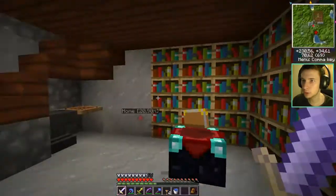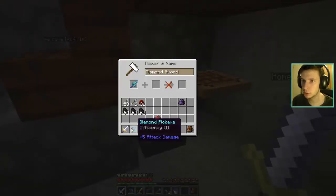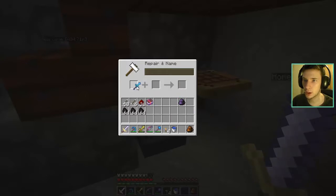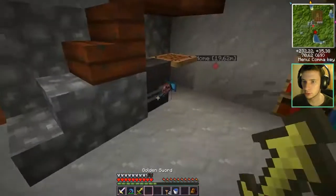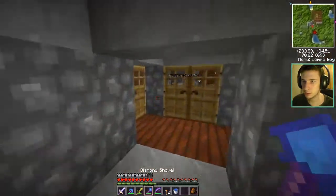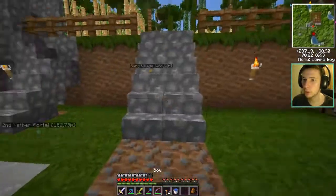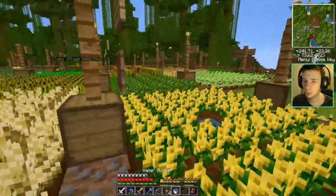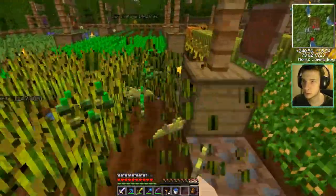Sharpness one — oh, I have a Sharpness one book! So that means I can get to Sharpness two. Sharpness two and Knockback one, yeah. I need four levels, which I can totally get easily — I just have to breed my cows and I'll get four. I have my bow that is Power 3 because, do you remember, I had that book with Power 3? So I just decided to use it.